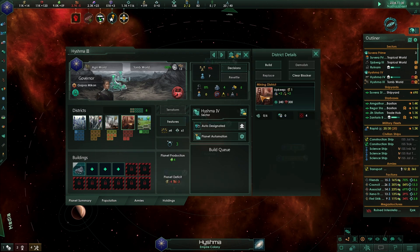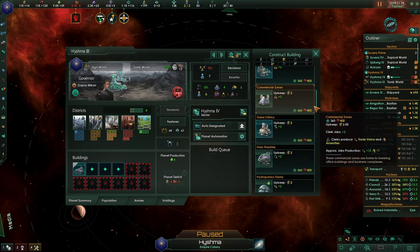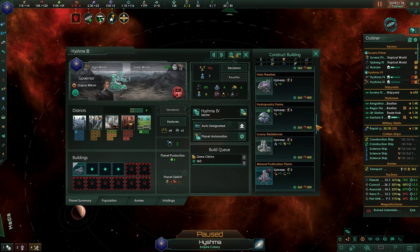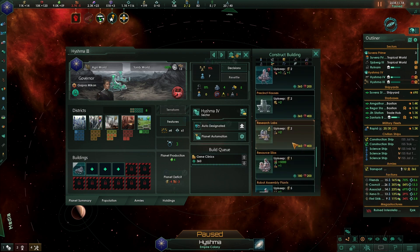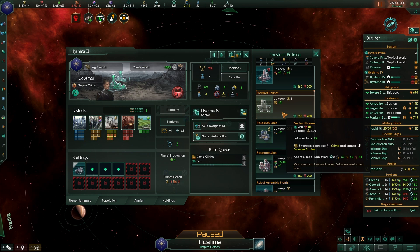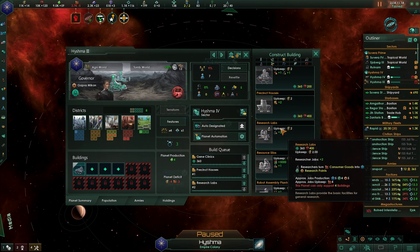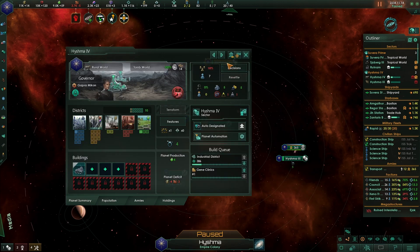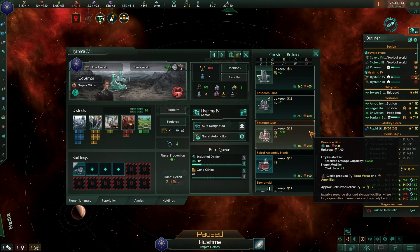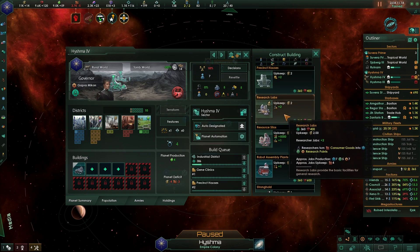These planets have plenty of minerals. The colony is suffering from culture shock but they have a leader. Let's put gene clinics and science here. Actually, let's do a precinct house first, then a research lab. On the other Heishma: gene clinics, anti-crime building, and a research lab as well.